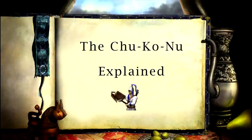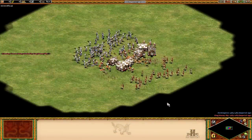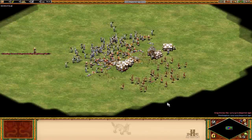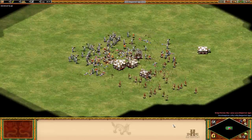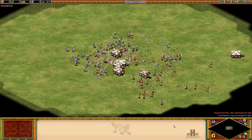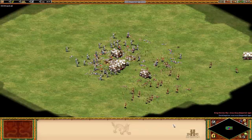Hello there guys, how's it going? In this video I want to take a close look at the Chu Ko Nu. Not only is it a really cool unit in Age of Empires, but it's also a very unique unit in the fact that it is one of the only units to fire multiple arrows. This makes it pretty complicated and also has a lot of mystery around it. Not many people really understand exactly how the Chu Ko Nu works.